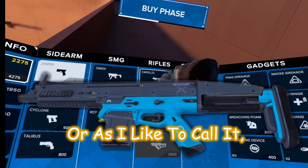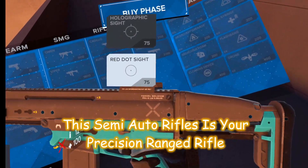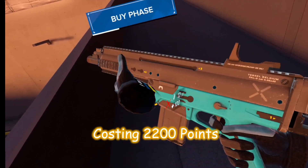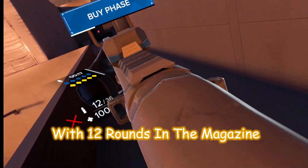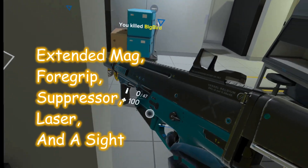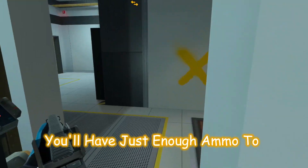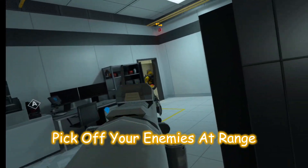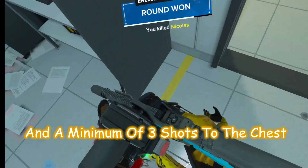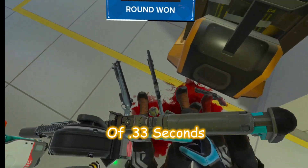Rifles. The Cadillo — or as I like to call it, the Quesadilla — resembles the FN SCAR 17S. This semi-auto rifle is your precision range rifle, costing 2200 points with 12 rounds in the magazine and 36 in the pouch. Capable of attaching an extended mag, foregrip, suppressor, laser, and a sight. You'll have just enough ammo to pick off your enemies at range. This rifle takes only one shot to the head and a minimum of three shots to the chest, giving it a time to kill of 0.33 seconds.